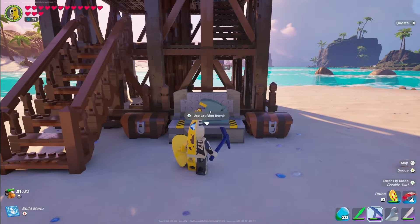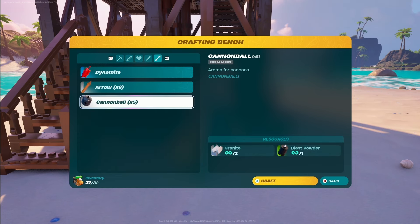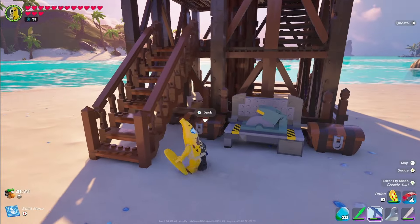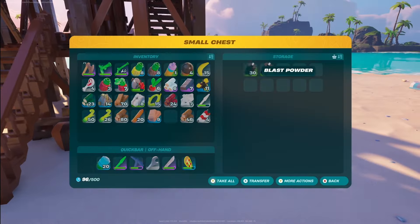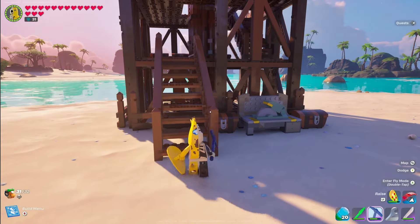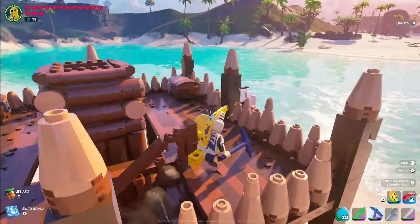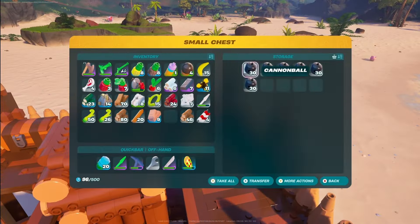Add a crafting bench because you'll need cannonballs for your cannon — these take granite and blast powder to craft. Place a chest for both granite and blast powder right next to it to keep things organized and easy to access. There's also additional storage underneath, and storage chests up top for your cannonballs.